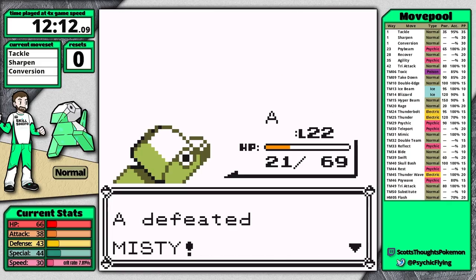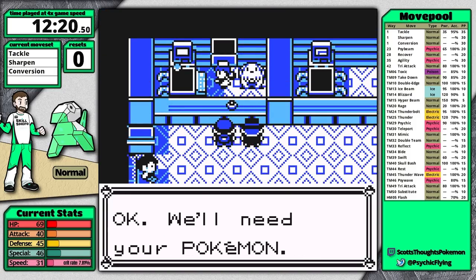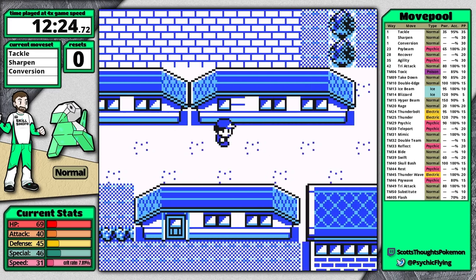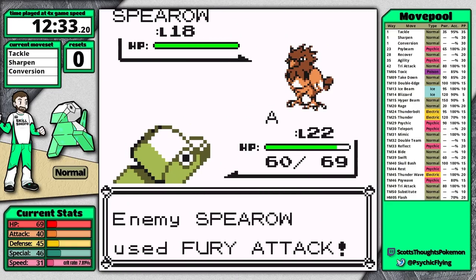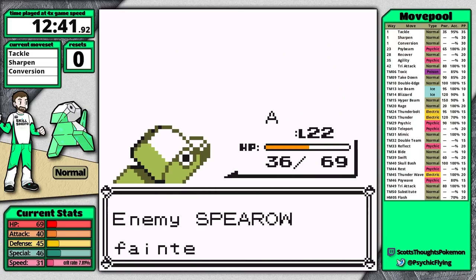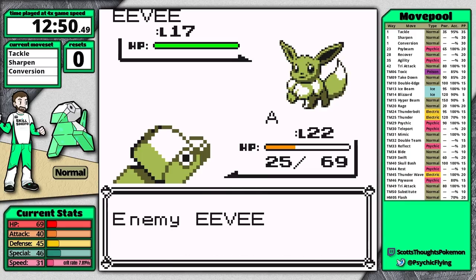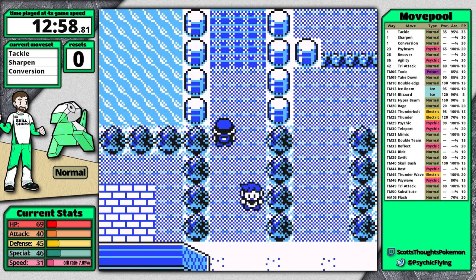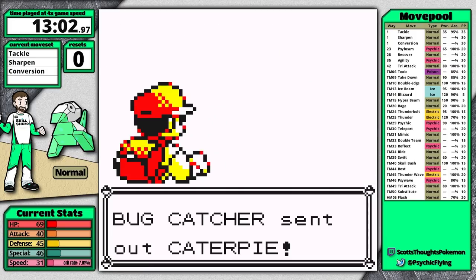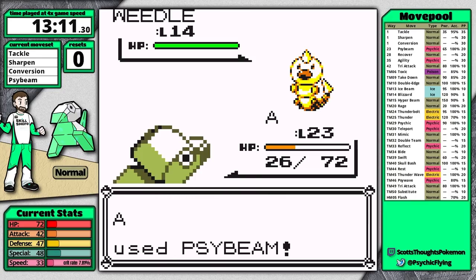With Starmie you really want it to use Tackle first so it doesn't get a defense boost, usually letting you take it out in three or four turns. Today I clock in at 12 minutes 12 seconds — an outstanding Misty split, not my best but I've gone sub-12 before. You may have noticed at this point I've done no saves. I'm intentionally skipping every save because I know I'll defeat these trainers; if I get terrible luck I'll just reset and start over. At level 21 I never had to restart for Misty, so she's very consistent.